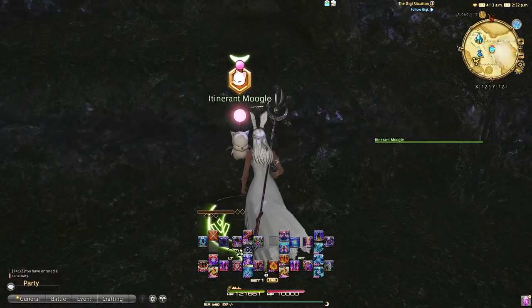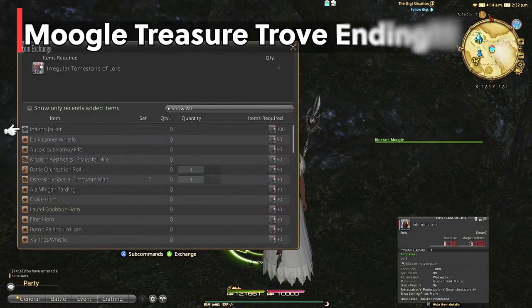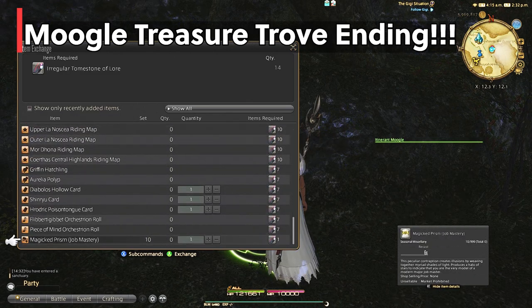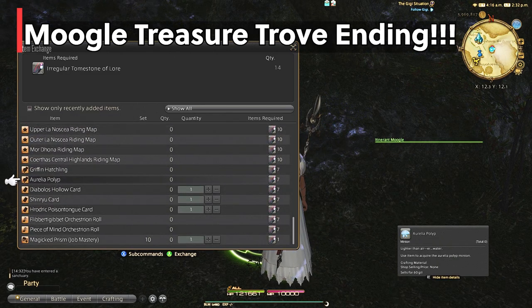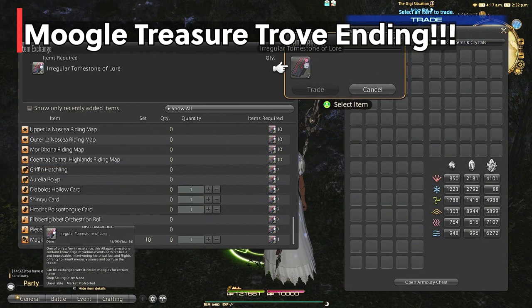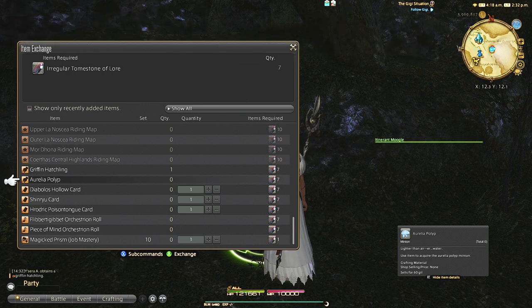The Moogle Treasure Trove event will be ending, so make sure to turn in all of your tomestones in order to get all the rewards you want before the patch drops. Usually the Moogle stays, but why chance it? Get all your turn-ins done and grab your jacket or other rewards, or turn in for MGP cards and start farming for those MGP mounts.